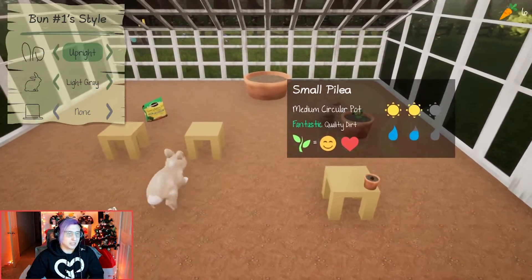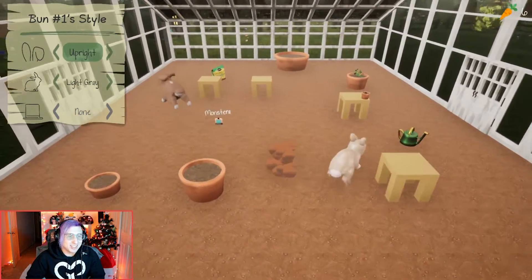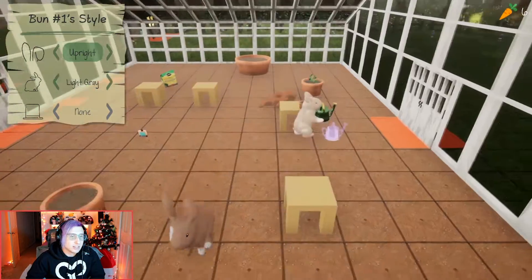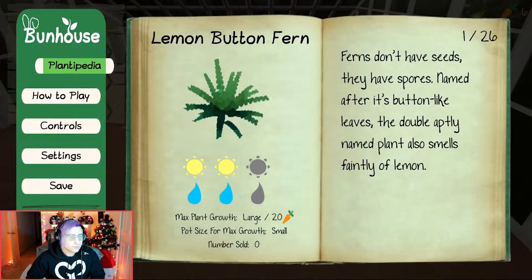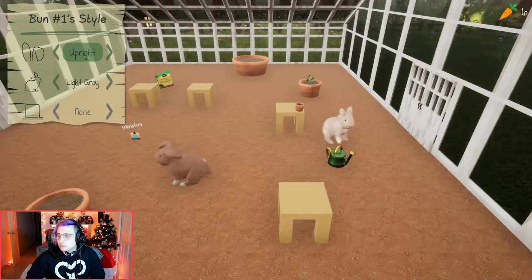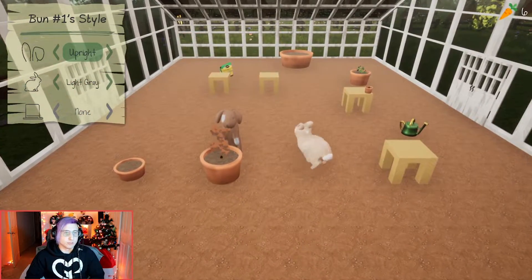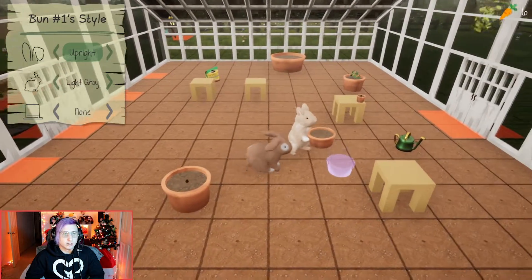We'll put the other Pilya here — is it Pilya or Pilya? No idea. I can't resist jumping around, it's just so fun. It needs two sun and two water. The Monstera wanted two water, two sun, and a medium pot. I think that's this one. This one just needs a little bit of water.